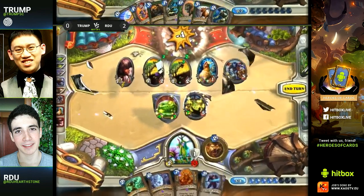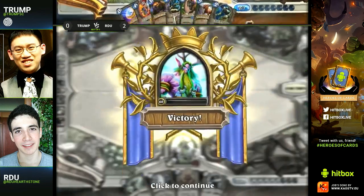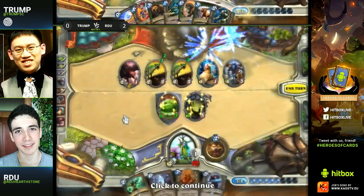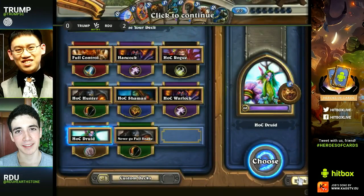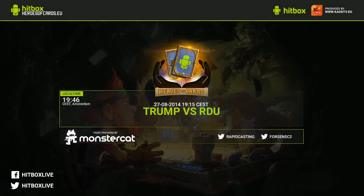We didn't expect this to go past maybe one game, but just too much damage coming out there — well played RDU. This RDU had taken down three games in a row versus Trump, taking him out of the tournament. Really rough games for Trump — he had the best shot at the end but he just couldn't draw into the Unleash combo. Rough draws for Trump at the end; the Chicken power wasn't enough. It basically came down to RDU getting those Ooze-Argus combos off twice.